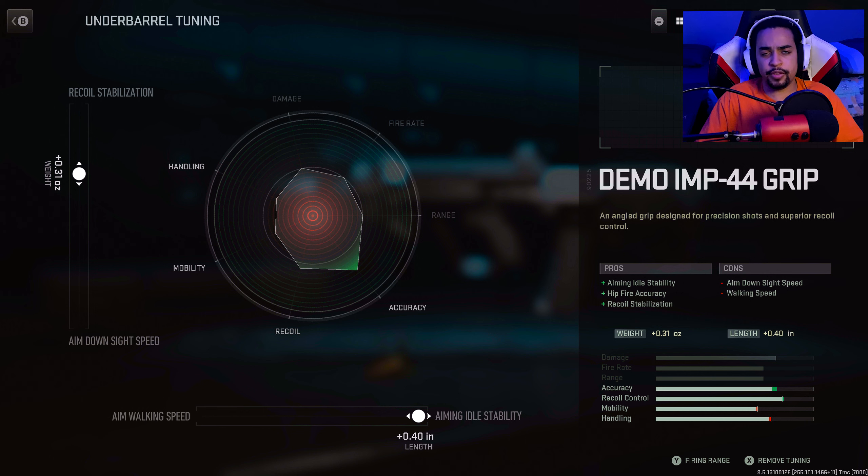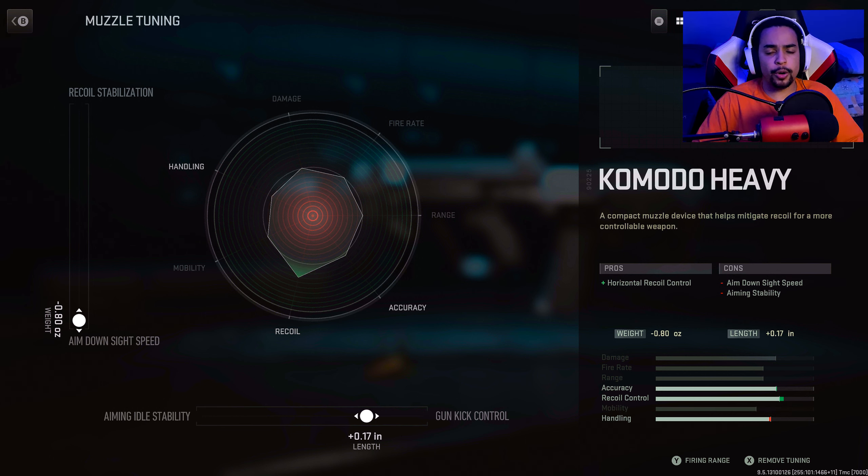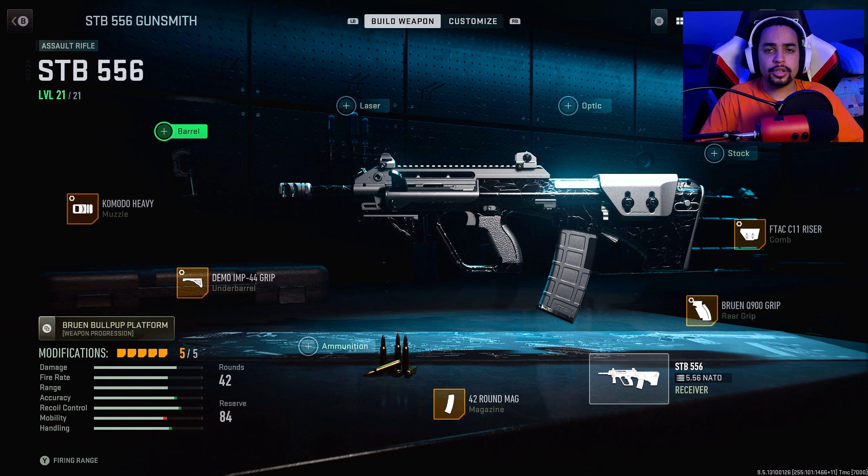Recoil control and not having as much sway when I'm aiming down. For the fifth and final attachment, the Komodo Heavy, I built it towards ADS speed and gun kick — so my gun doesn't bounce as much while shooting, and I can aim in faster. Let me know your thoughts in the comments about this class setup and how good you did using it.